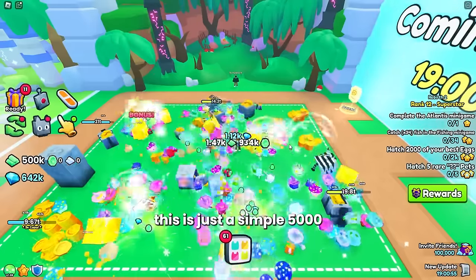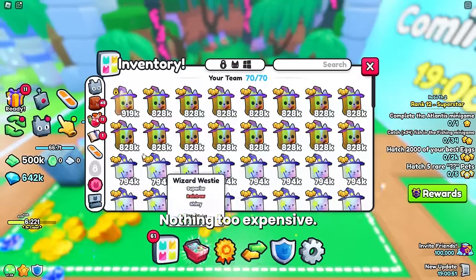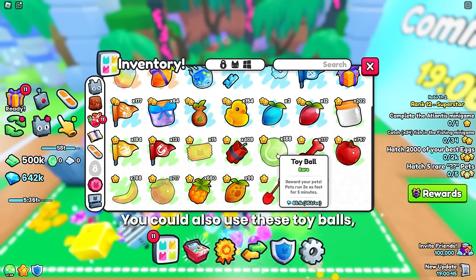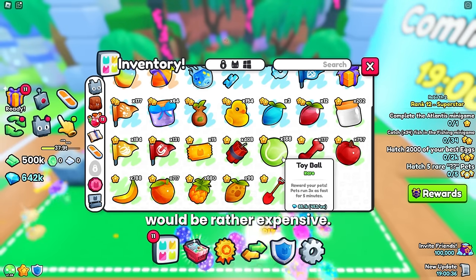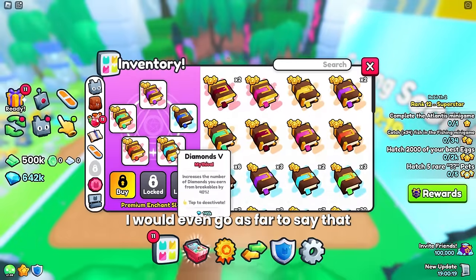The fix to this is just a simple 5,000 diamond enchant — nothing too expensive. You could also use these toy balls, but they only last 5 minutes and are 500 each, so using them all night would be rather expensive. They do help as well.